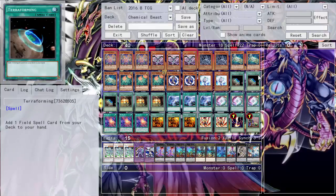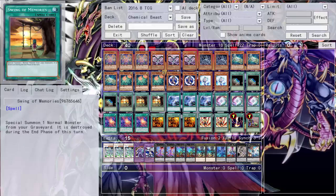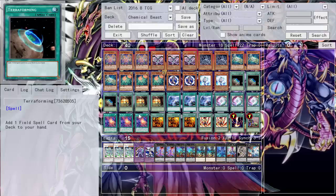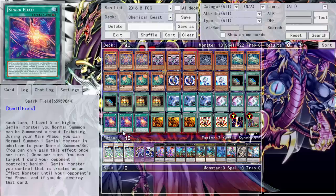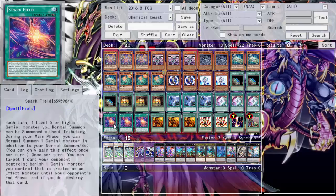That's all 18 monsters. Moving on to spells — there are a ton of them. We run triple Terraforming for our triple Spark Field. Spark Field is very important: not only do you get to normal summon a Level 5 or higher Gemini monster without tributing, but during your main phase you can also normal summon one additional Gemini monster to gain its effect. That's two big advantages in one field spell.